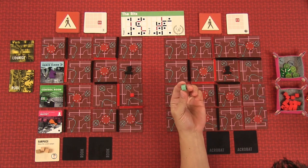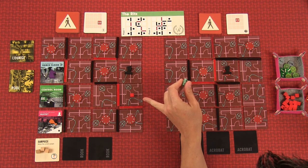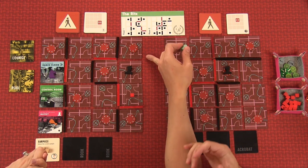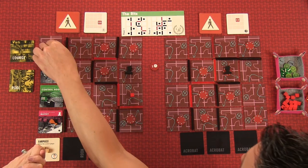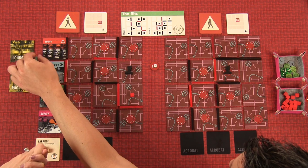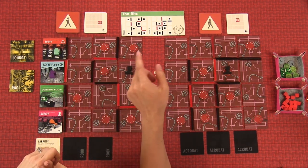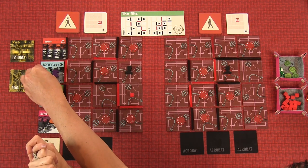Francis's turn. I can choose the same entrance or a different one. Coming in down here could be dangerous — if I create a commotion, he'll come right to me and I'm trapped. I'll come in here instead. Intel! It's the slots room. You can use an action to prevent commotion — that would move the destination token to that room. I'll spend one action to prevent that, and two more actions to place a die here, which goes right to the control room. Then I'll move to the dance floor.